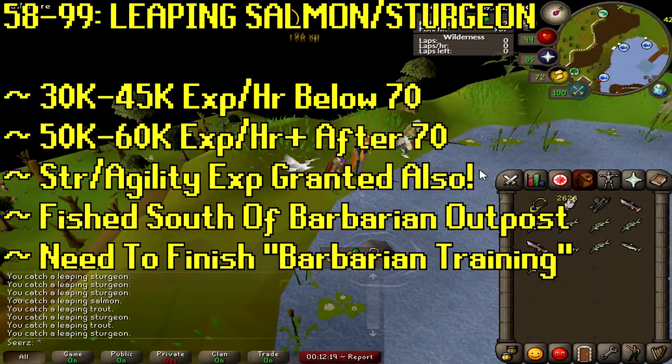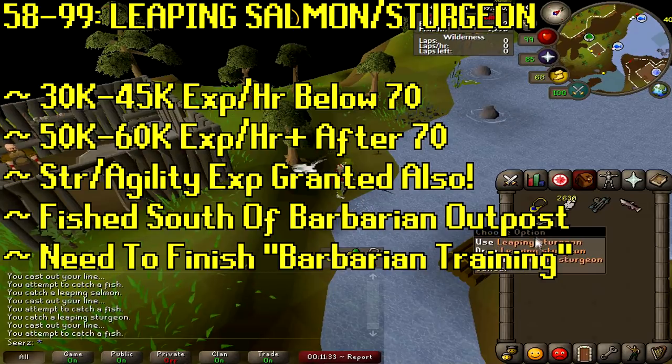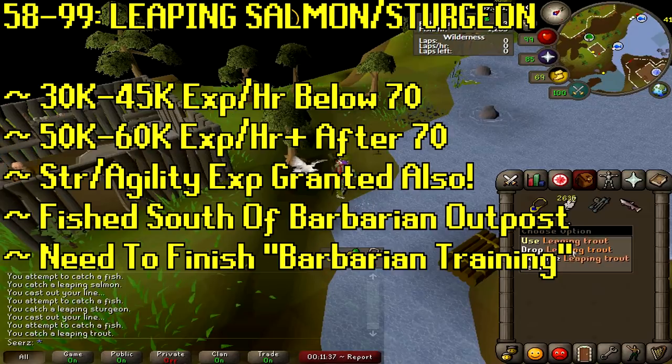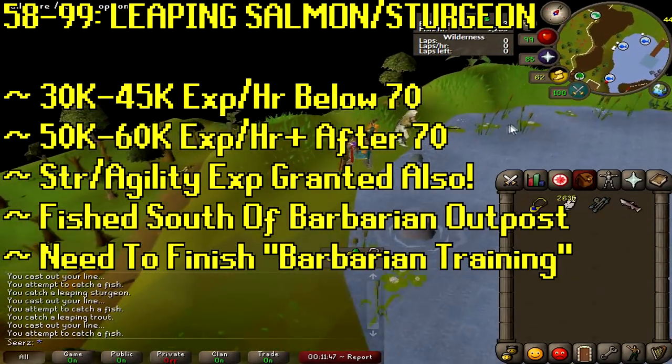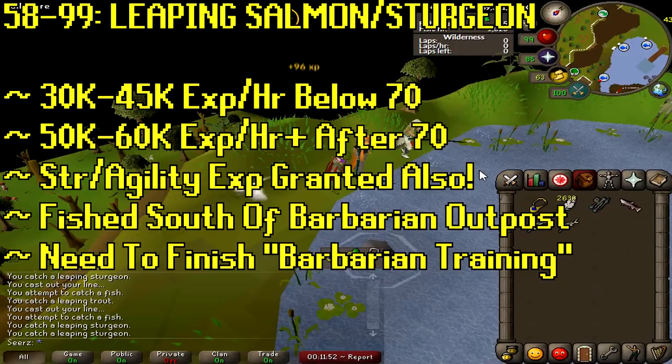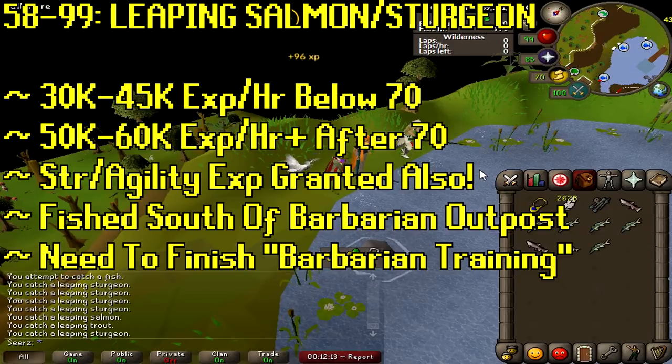One of the best methods is catching leaping salmon, trout, and sturgeon at the Barbarian Outpost — found via the games necklace, teleport to Barbarian Outpost and run directly south. You'll need to complete a short mini-quest (about 15 minutes), talk to the lead barbarian, and he'll give you a barbarian fishing rod. It's roughly 30,000–45,000 XP an hour below 70 and up to 60,000 XP an hour after 70. What makes it great is you also get strength and agility XP alongside fishing XP — about 1/12 of the fishing XP in each.